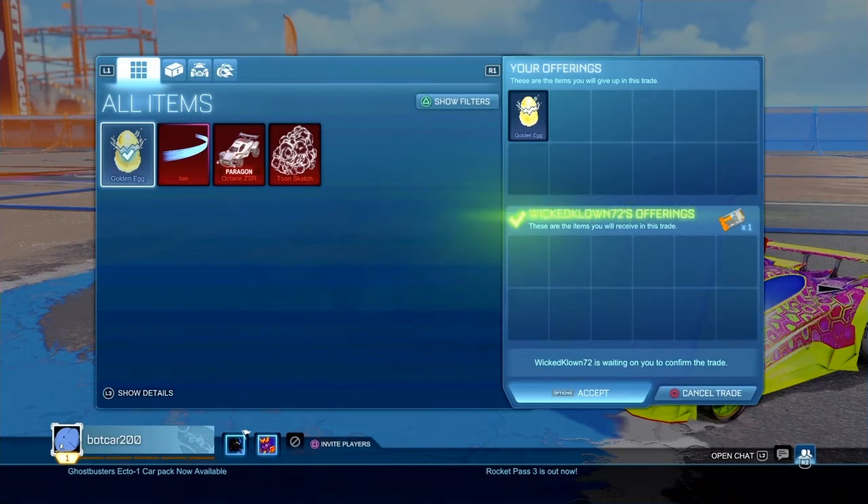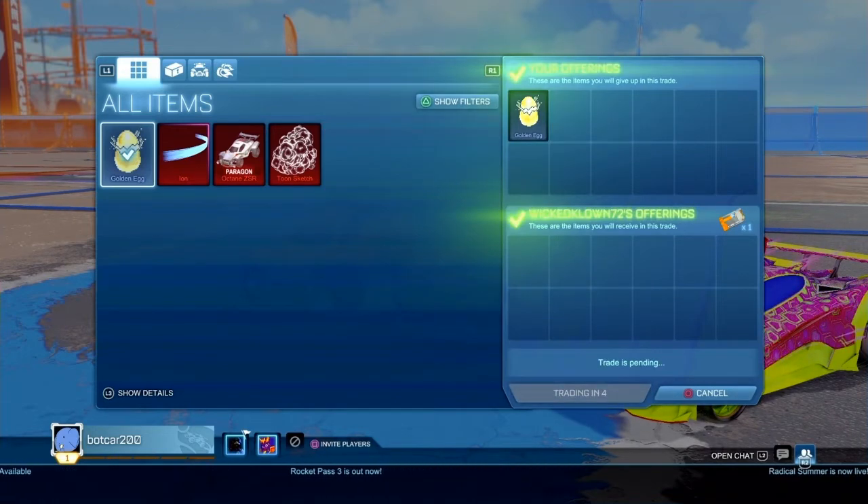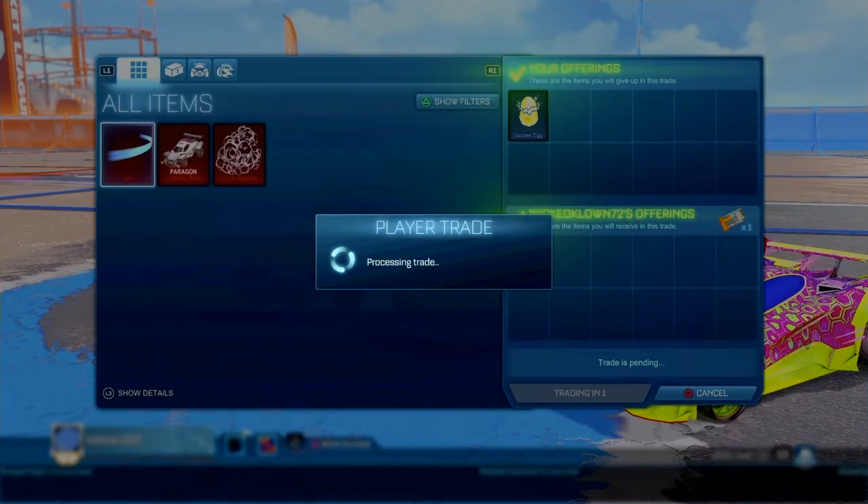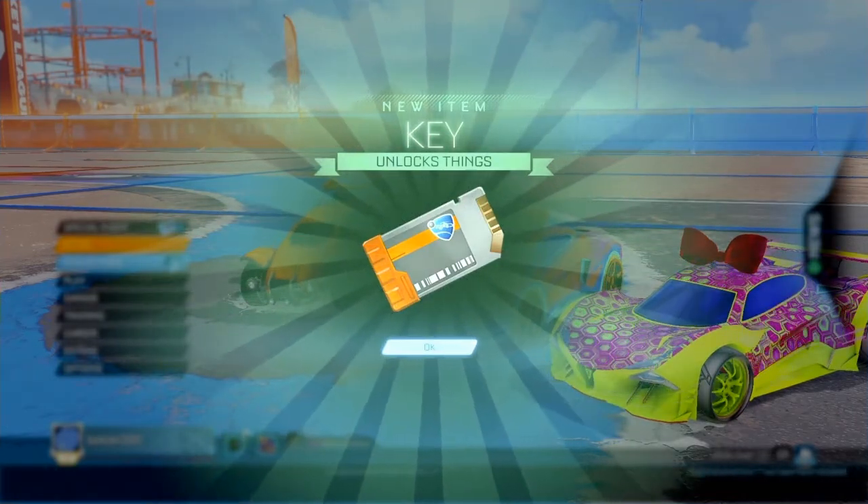I finally got an offer on the Golden Egg — someone was willing to give me a key for it. So I got my key back and now I have some items I can work with to add onto my key for something better. The Octane ZSR sells pretty good too, so I'm doing really well right now.